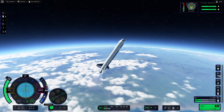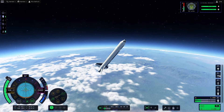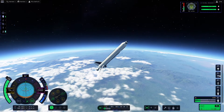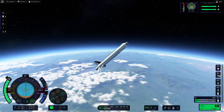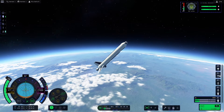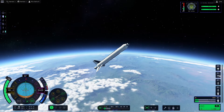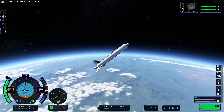Once you reach the dark purple section on the atmosphere gauge you can start to pitch outside of the prograde marker, because air resistance is so slight that you have a much lower chance of flipping the rocket. We'll get ourselves set on the 45-degree line, and then once our apoapsis reaches 85,000 meters we're going to cut the throttle.